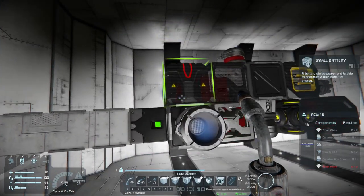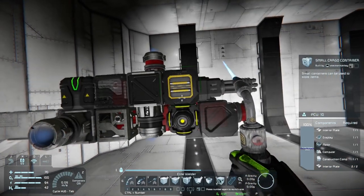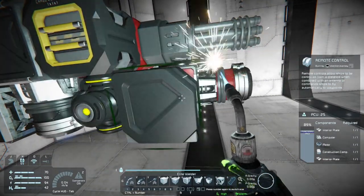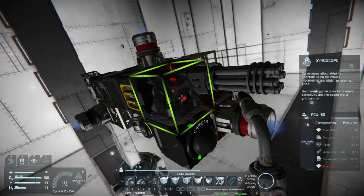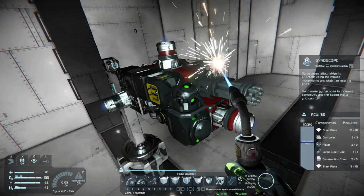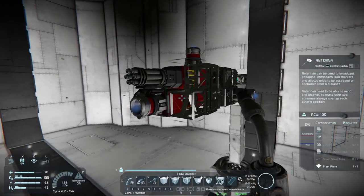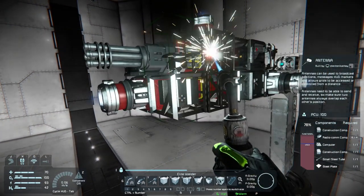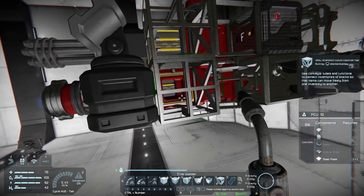Two batteries on the back. I'm purposely doing the AI blocks last so I can show you the rest of the setup beforehand. We have a camera on the front, a simple gyro on the front, your antennas on the front, and a few conveyor blocks.